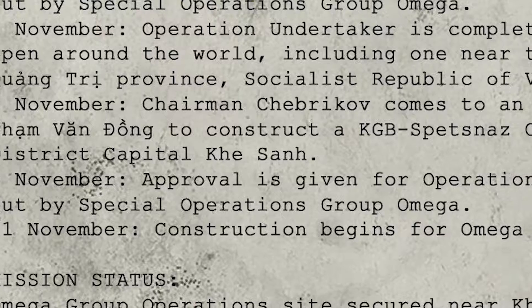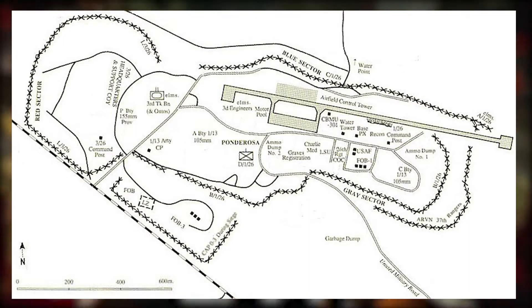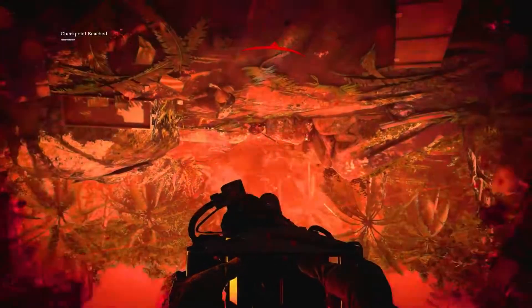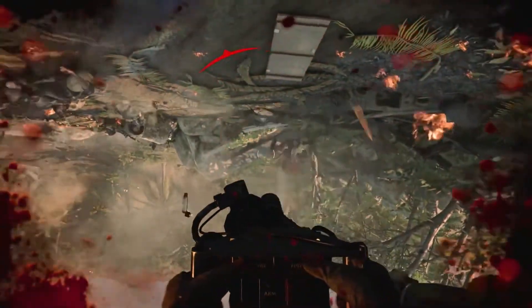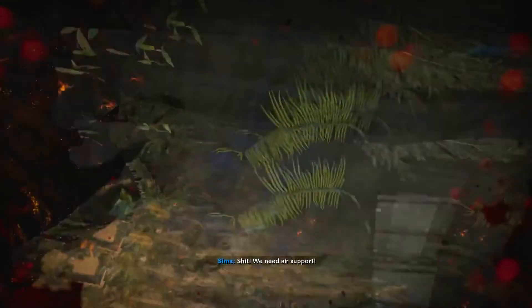There's also intel suggesting that Omega Group is operating in Southeast Asia, Vietnam, at the Caisson military base. The Caisson military base is actually a real place — it was an American stronghold in southern Vietnam during the Vietnam War, which fits into the Cold War era. I really like that they included the MACV compound from Black Ops 1; they're really trying to make this a sequel to BO1.